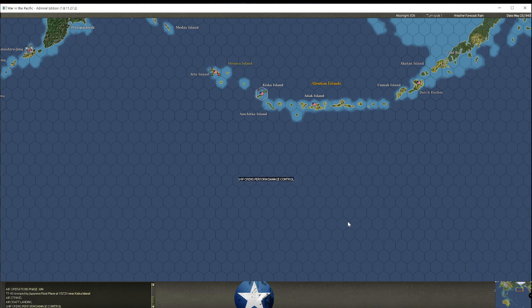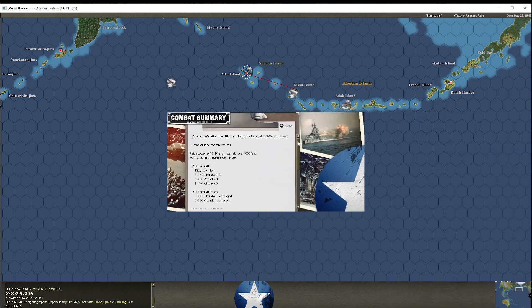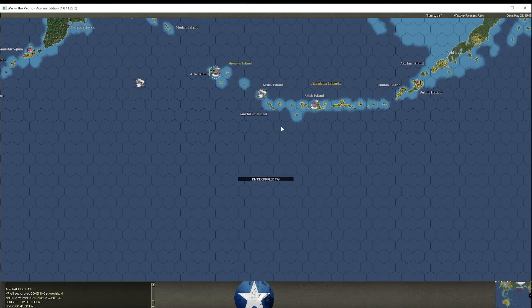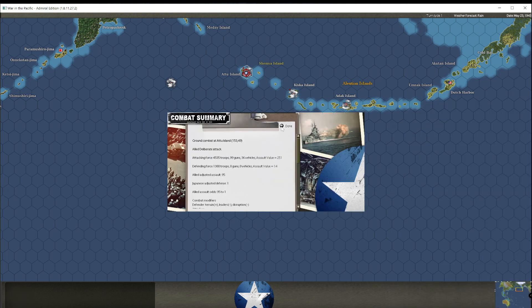Japanese float plane — that's going to be from a Glen from one of their subs. Two Japanese ships, speed 25, moving east. That's definitely something. I'm going to suspect that that is the carrier group, or at least a bombardment or heavy surface combat task force. So the question is how will I respond? Do I let them bombard, or do I try and do something about it? Do I waste resources resisting, or do I believe I'll lose less by just letting them do whatever they want?